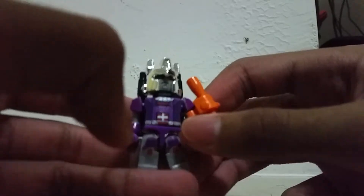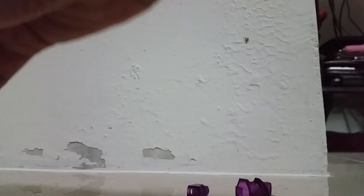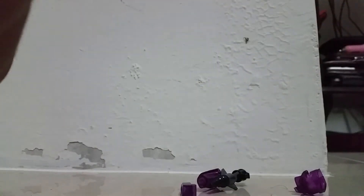It's kind of cool. So let's make one combination. I will choose the helmet — I will change the helmet, the leg, the wing, and the weapon. That's it. So let's change.